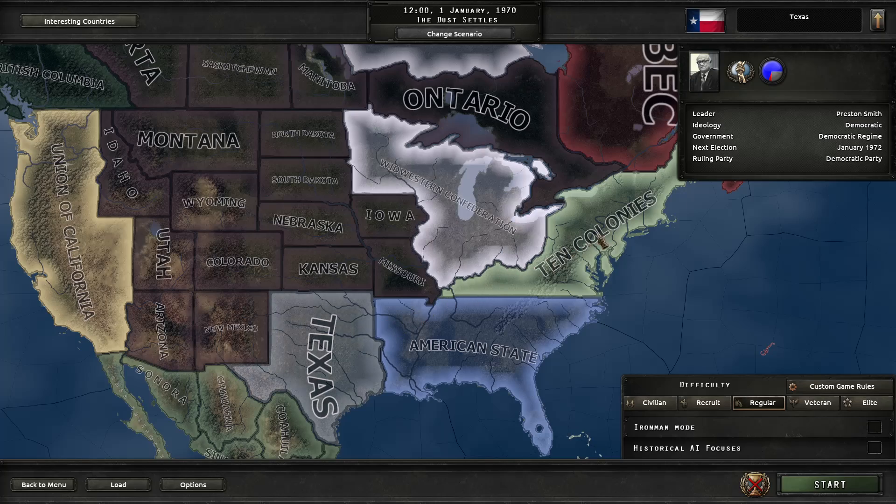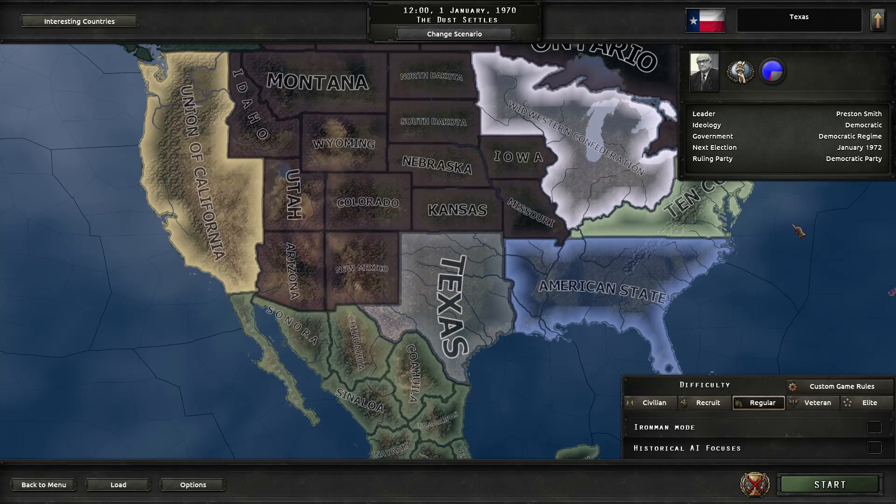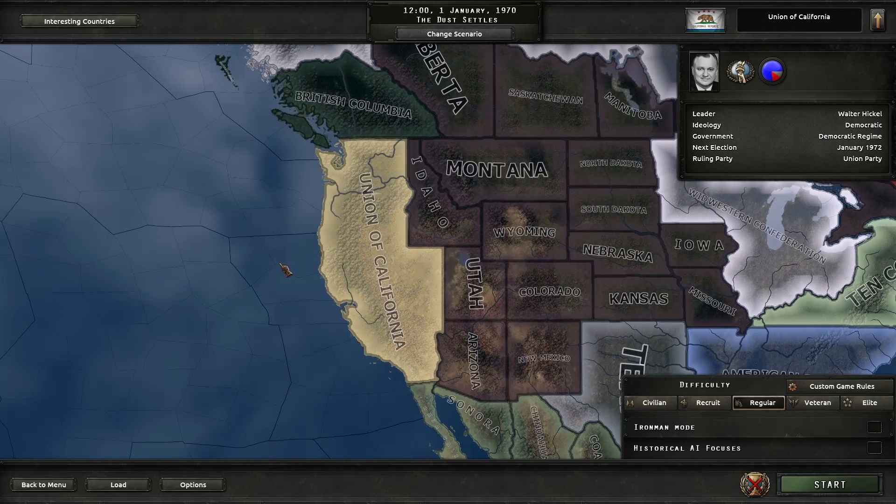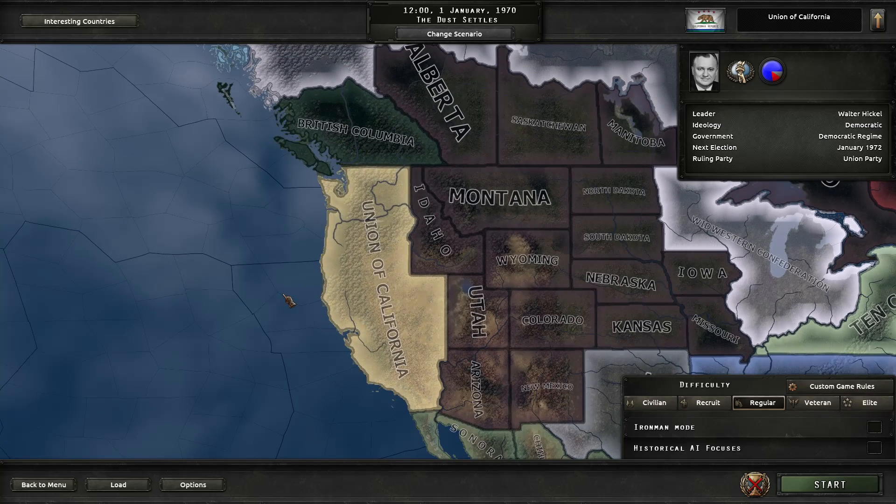Moving on to Texas, it's led by Texas Governor Preston Smith, who is dealing with problems like increasing nationalism and questions of the new constitution. The Second Texan Republic is definitely going to be an interesting one to play as. Next we have the Union of California, made up of basically all of the West Coast states and Nevada. Its problems are an immigration crisis, Hollywood insiders, and the mafia out of Nevada. It's led by Secretary of the Interior Walter Hickel.